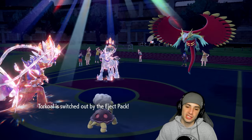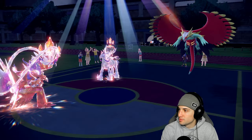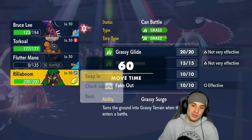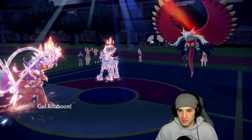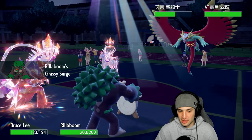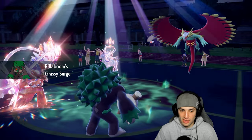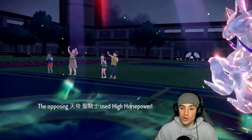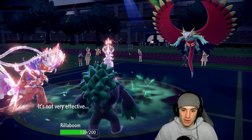Torkoal's Eject Pack triggers — this is crazy because now I just lose my Rillaboom. They go for Glacial Lance but actually end up going for High Horsepower instead, which works perfectly because Collision Course should pick up the KO — and it does! Phew — Glacial Lance would have been a real threat there, so good thing they went for High Horsepower. The Eject Pack was perfect.